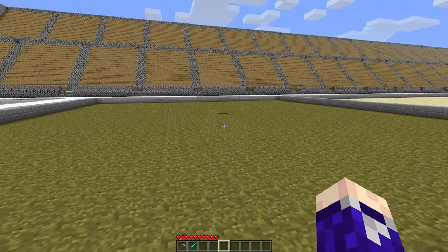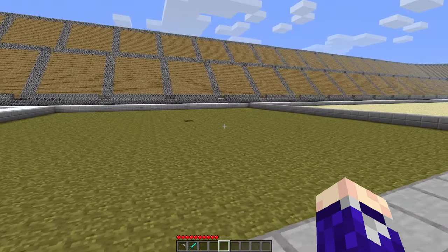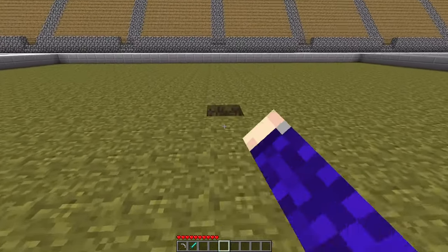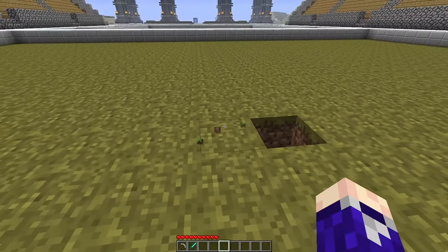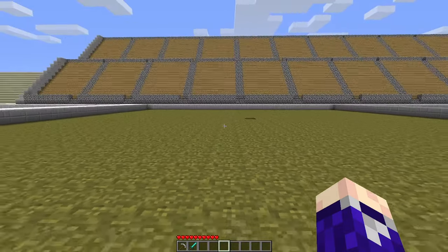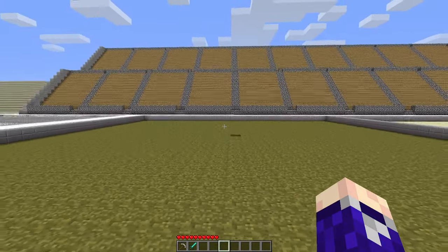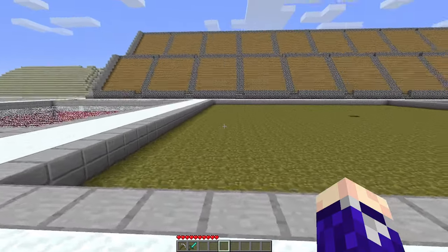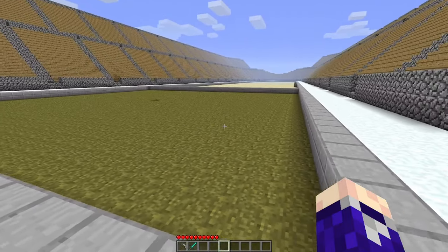There's also a hole in the ground because underneath is a skeleton spawner. I want to rig it so it can be like a PvE thing — store skeletons and have them shoot up here and fight the player. But first I'm going to start with the aesthetics, and I think I might get Doxbot over to help.